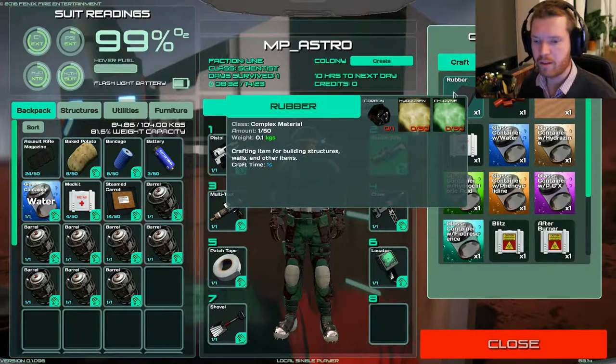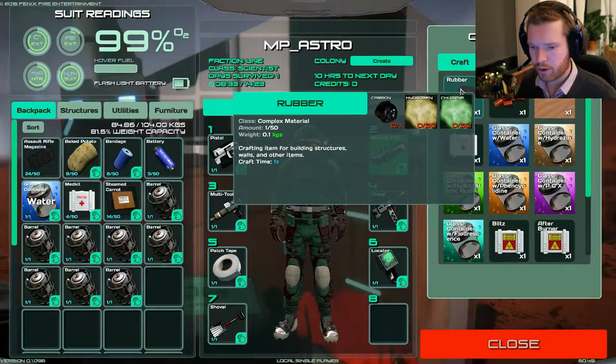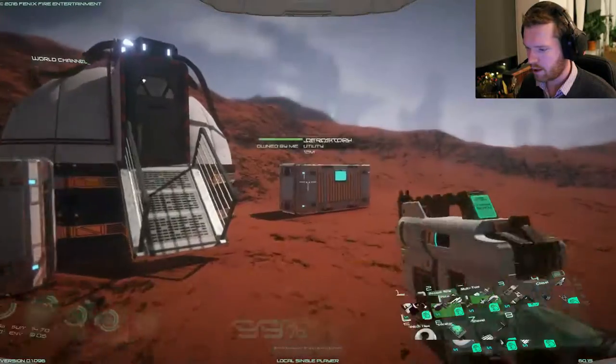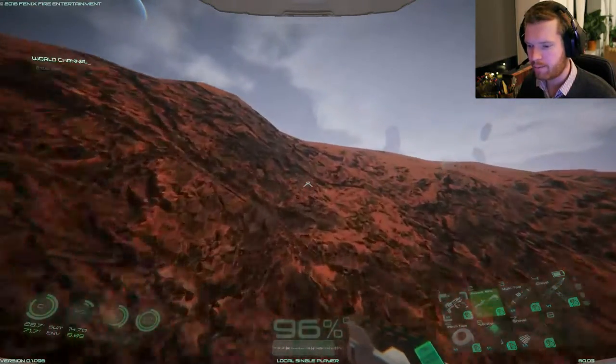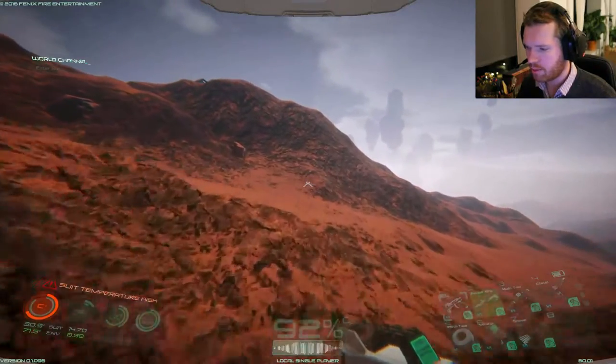We know from last time that there's carbon at the other mining site, as well as hydrogen, so we're not gonna need to worry about chlorine. I've already filled up my inventory with barrels and I'm just gonna run up here, because luckily we made our base very close to some chlorine gas vents.